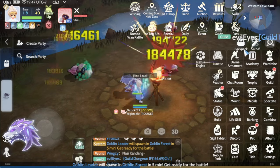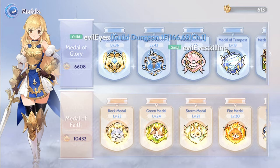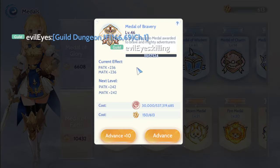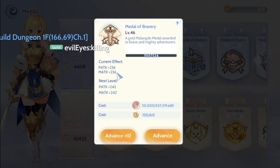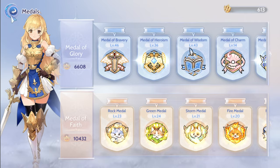And what else — siyempre sa medals din yan. Medal physical damage, tapos lalo na ito physical attack — 236 to 42. Malaking bagay rin ito. Plus 6 attack din sa every level, so goods din yan. Patasin nyo yan.